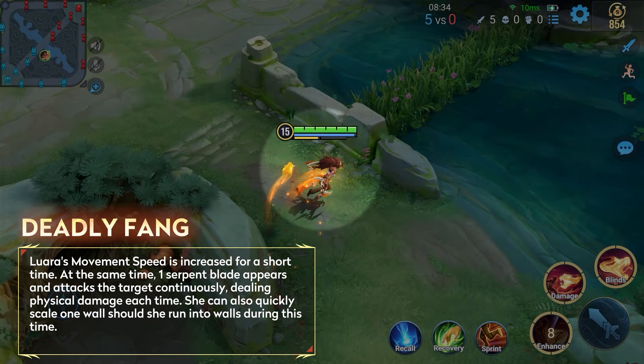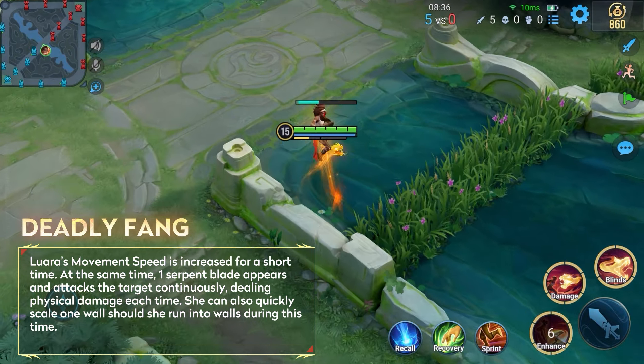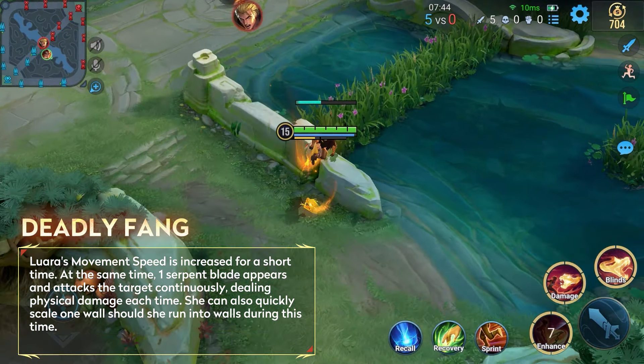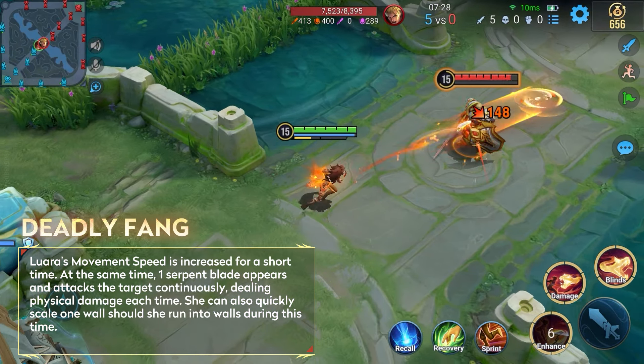Her Skill 1 is an enhanced skill which activates a Serpent Blade upon release, granting her a movement speed bonus. During the skill duration, she can quickly scale walls. Serpent Blades will automatically deal continuous damage to the target upon hit.